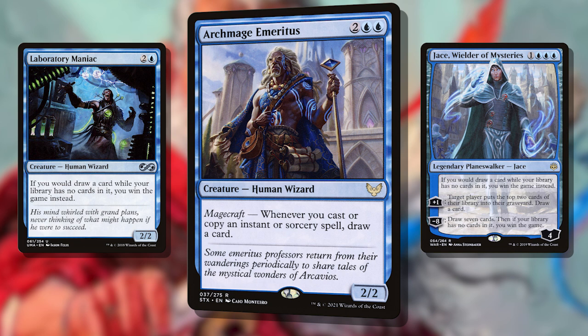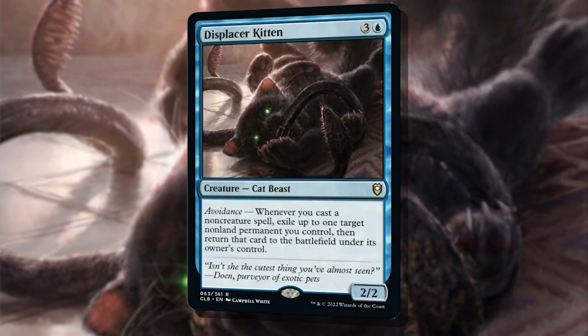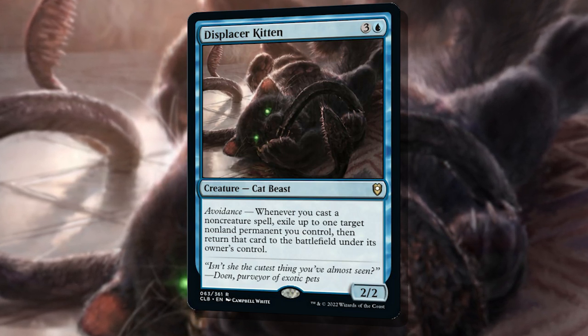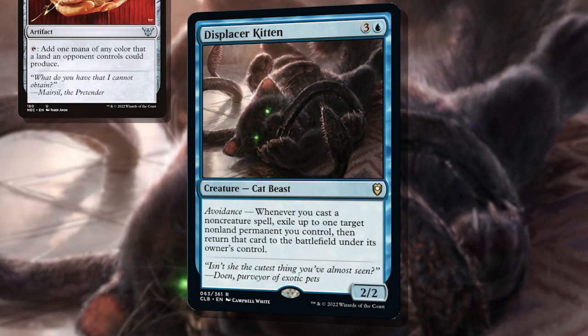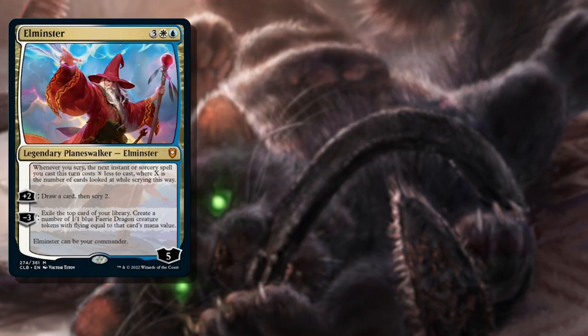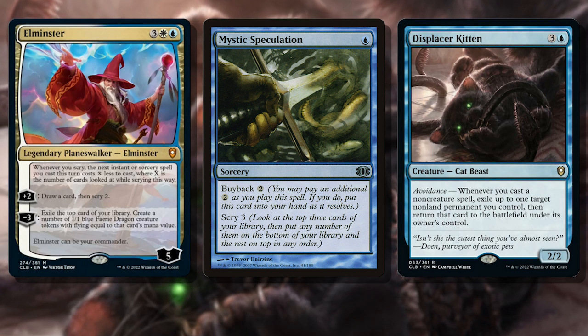Generating that extra mana on cast is the biggest challenge. In order to cast a Mystic Speculation any number of times, we need to make a single blue mana on cast. What immediately comes to mind is the new Displacer Kitten — on cast, the blink kitten blinks something. And if that something is a mana rock that makes a single blue mana, we have a nice little loop. Elminster, Mystic Speculation, Displacer Kitten, and any mana rock that makes a blue mana is infinite cast triggers — and infinite enters-the-battlefield triggers from the mana rock.